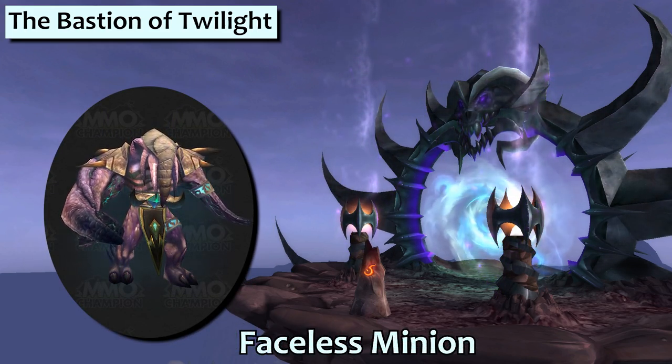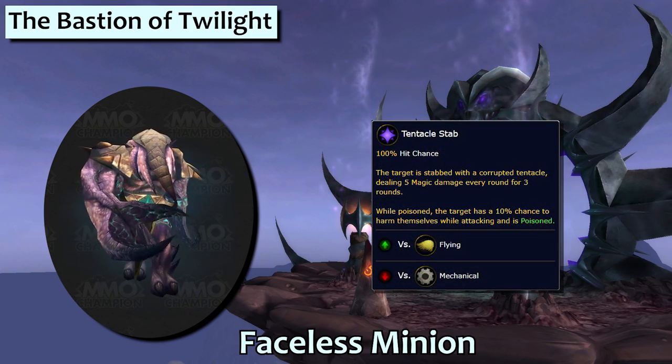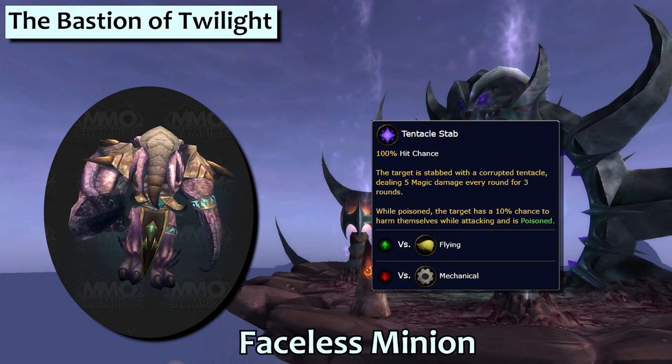Faceless Minion drops from Cho'Gall in the Bastion of Twilight and he'll make excellent company for a Shadow Priest. His Tentacle Stab move represents an expansion of the Confusing Sting flying type move.